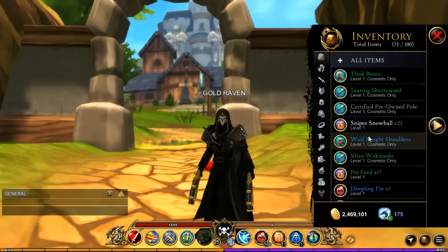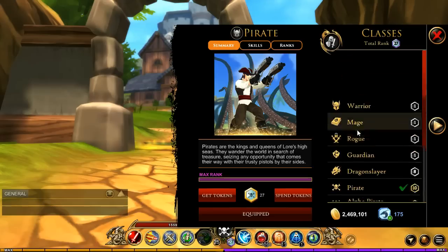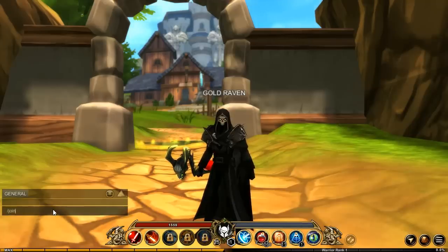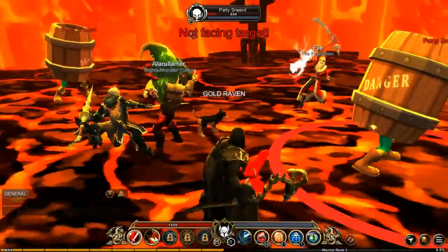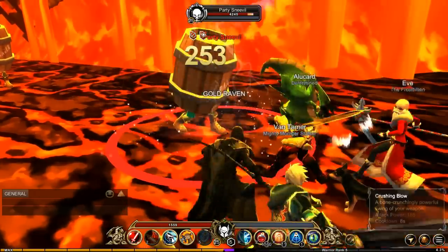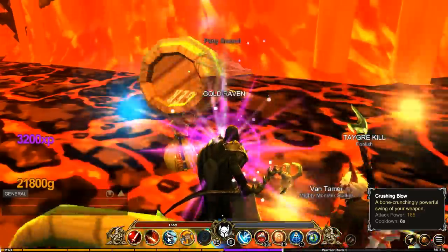Before I do that, I need to train some of my classes. Look at this — they're all rank one. I don't even know how I got that to rank 10. I had tokens for these, that's how. I want to do Warrior; I'm thinking that would be a quick one to rank up. I'm just going to jump over to join 100 super fast and do a little bit of ranking up, because they dropped some party sneevels in the house.